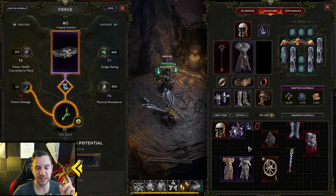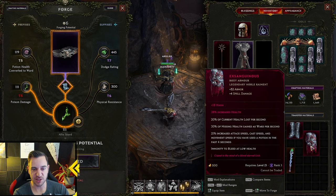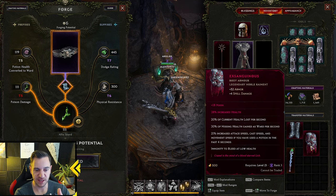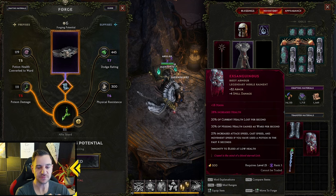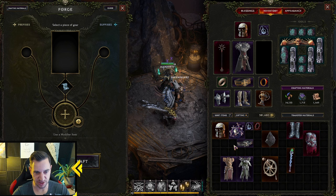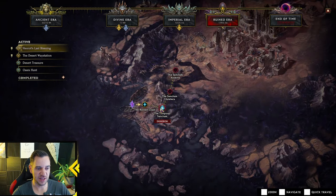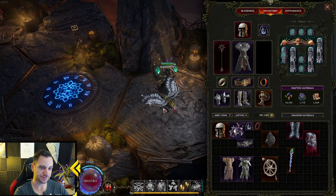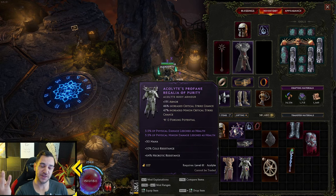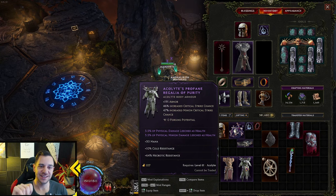You also need exalted items for your legendaries. A legendary has red affixes added to the base unique. For example, mine has mana and increased health added via legendary crafting. This is done in the Temporal Sanctum dungeon in the Ruined Era — you play through it, kill the boss Chronomancer Jewelra, and then get access to a crafting mechanism. You put an exalted item with four affixes on a unique that has legendary potential, which you can see in the implicit.